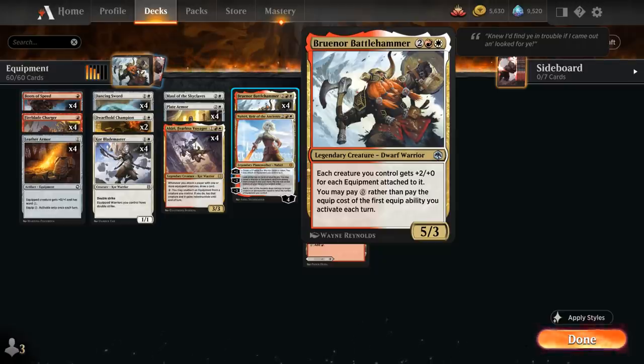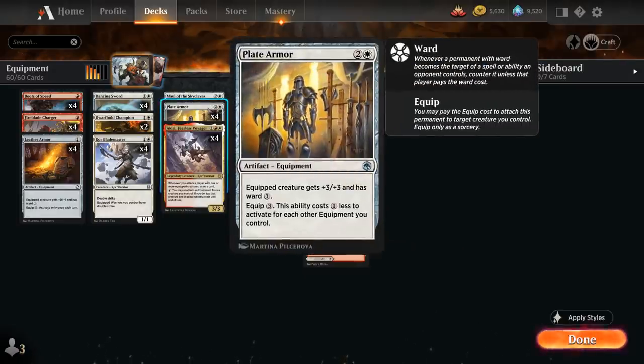Braenor is a great payoff card for the red-white equipment deck, which already had a lot of tools from the Zeneca Rising expansion, but now got even more powerful equipment in Forgotten Realms. One of those equipments is Plate Armor at 3 mana — costs 3 mana to equip, but costs 1 less to activate for each other equipment we control, so it's very possible to equip Plate Armor for free. The equipped creature gets +3/+3 and has Ward 1, countering any spells or abilities that target it unless the opponent pays 1 extra mana.